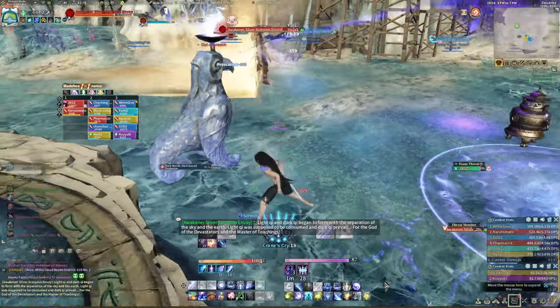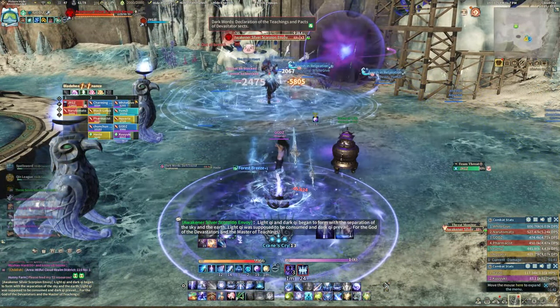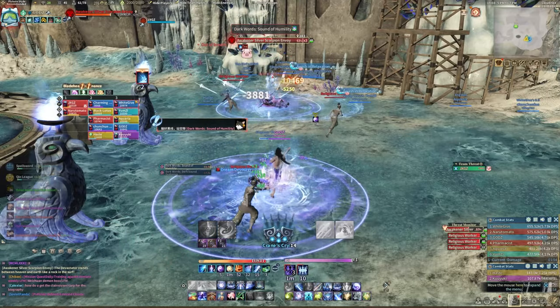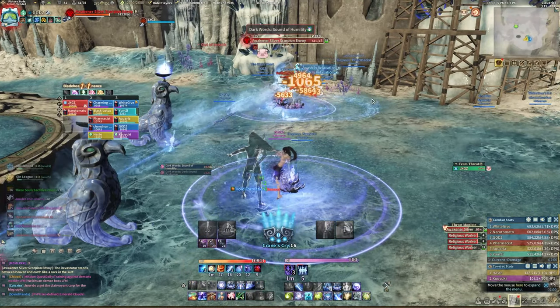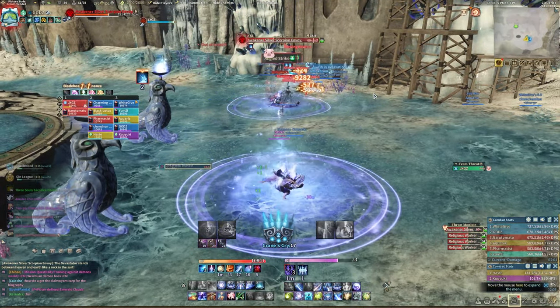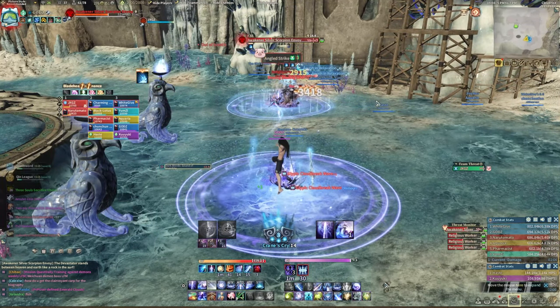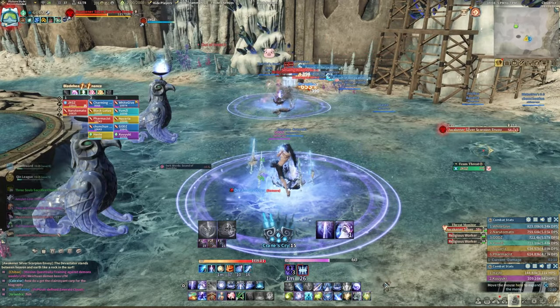After announcing his declaration, he will summon a giant purple ball that you should pop defensives for to alleviate pressure off your healers. Religious Workers will also spawn and target random raid members — targeted members should run to the tank to help pull and kill them faster. Honestly, this is the easiest boss of the raid. Dodge spells properly and stay close to the tank and the fight is super easy.